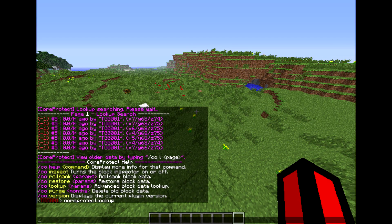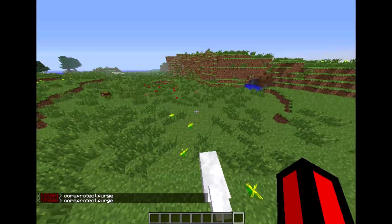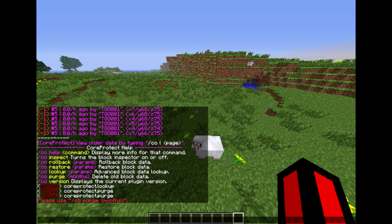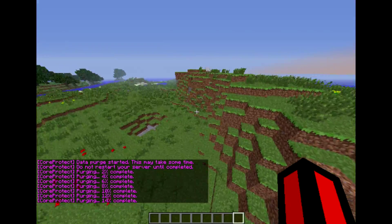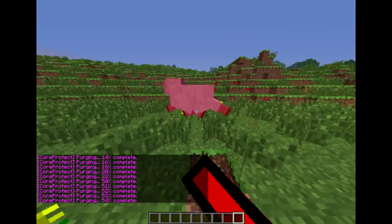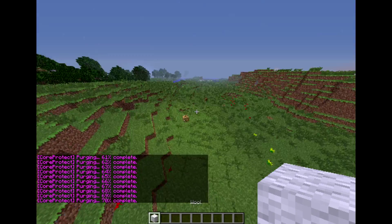The permission for lookup was CoreProtect.lookup. Now what else — there's /co purge, and the permission for purge would be CoreProtect.purge. For that you'd do /co purge then a number of months. I'd put 1, but it won't find anything since this is just a plugin review server and I've only had it for a few hours — not going to find data from months ago.